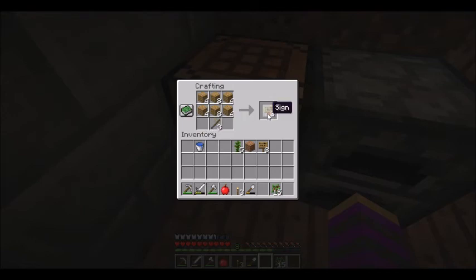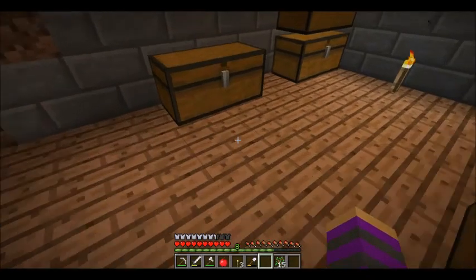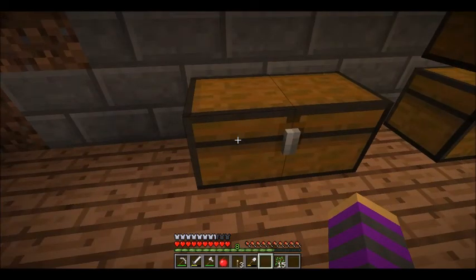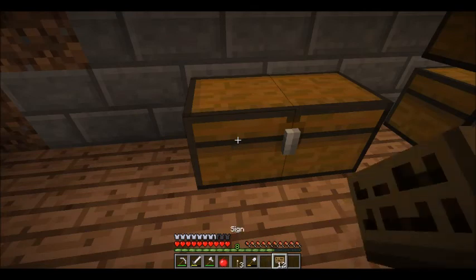And there we go — there's some more signs. Alright, that should be enough to get us started. Let's go ahead and go over here. Okay, this is glass. There's a sign. There we go — this is the glass chest.